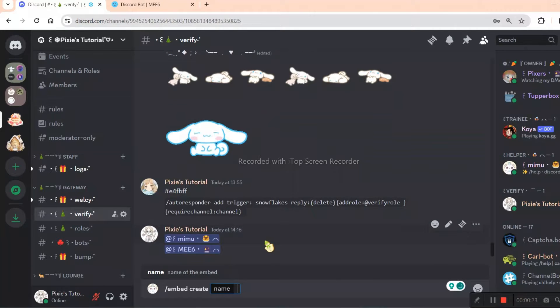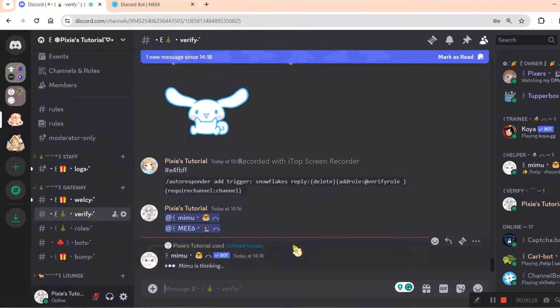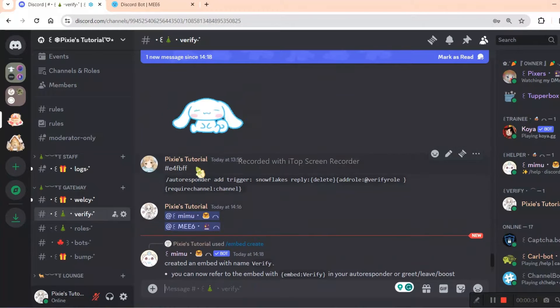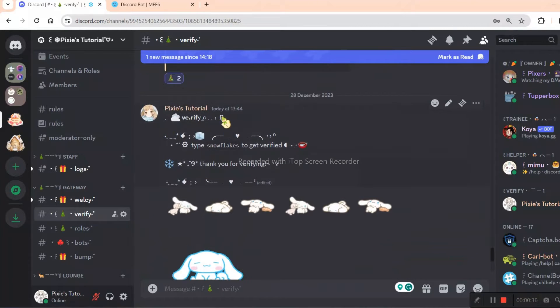Alright anyway, we are creating an embed now. I am not going too much into detail with this because I've already shown this in my other videos. Many people were complaining that new members spam their verification channel where they're supposed to just type the verify code — that's why I'm showing you a small trick.